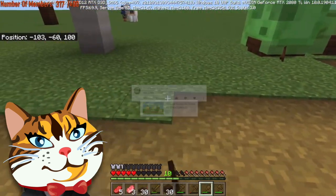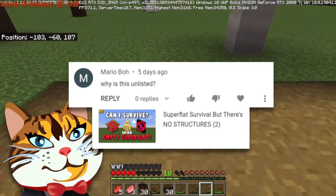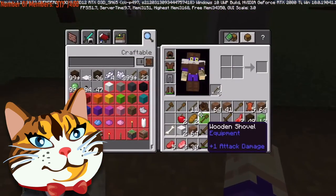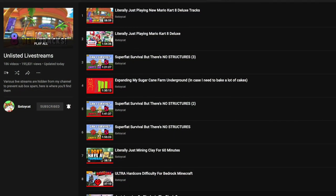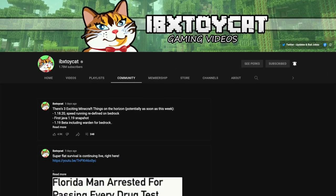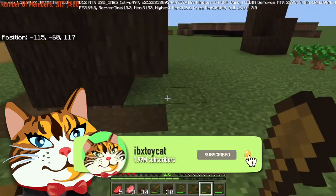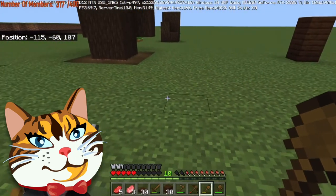Mario Beau asks why a video is unlisted. I unlist livestreams after I'm done with them because YouTube treats them as videos and uses watch percentage as a metric — and what percentage of a two-hour stream do people actually watch? It's like five to ten percent, which does really bad things for the rest of the channel. If you want to find them there's an unlisted livestreams playlist under the playlists section, or the community tab. Consider subscribing with notifications on so you can catch streams live.